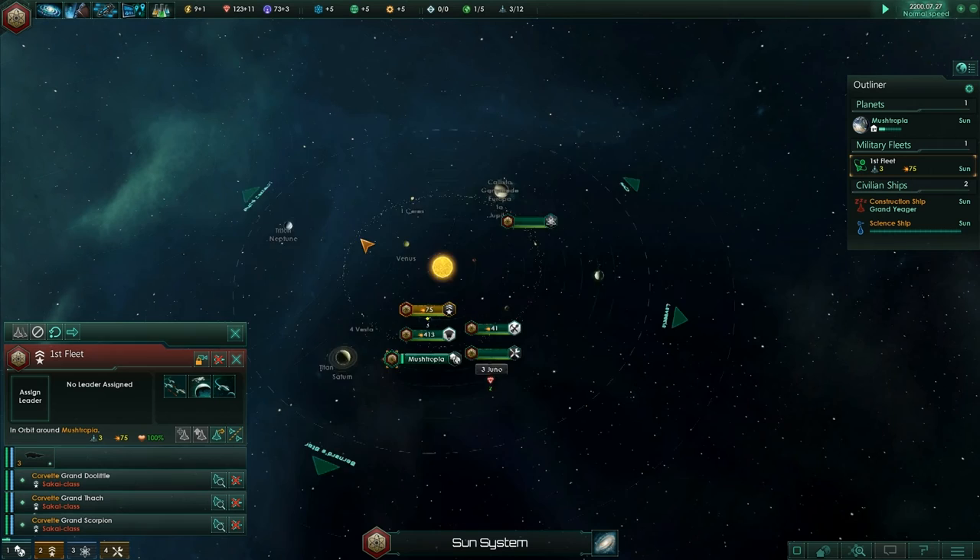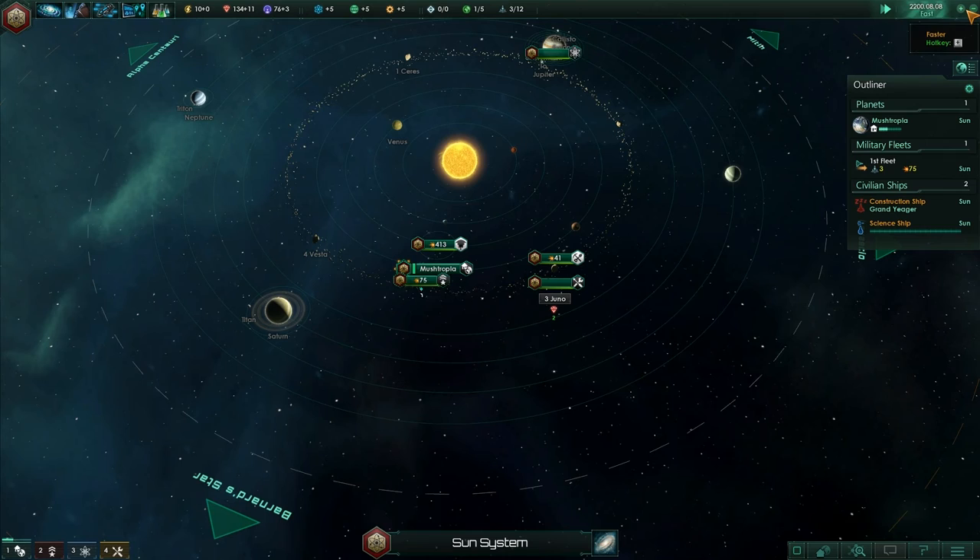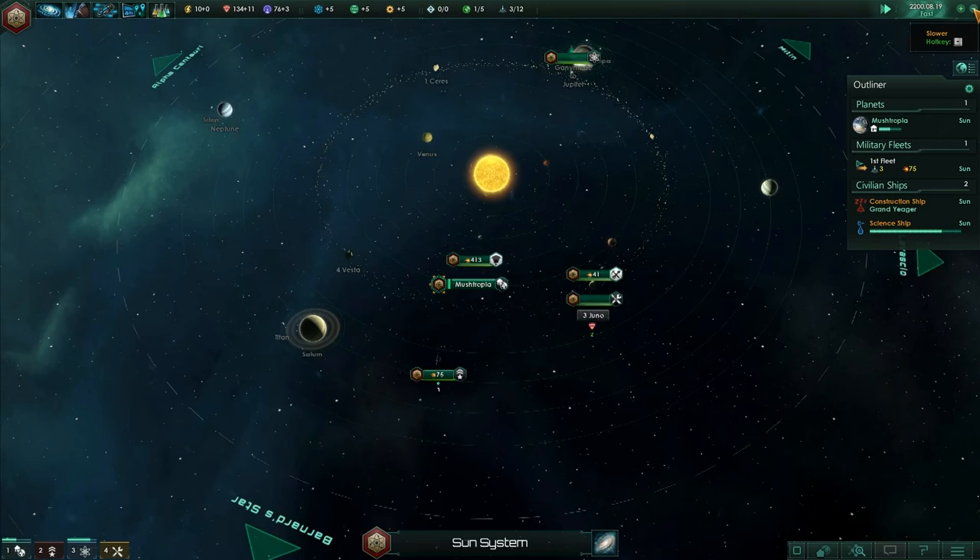Let's go into Alpha Centauri — that way we can see if there are any dangers there before we send our science ship through. In two hours of play last night I didn't actually get any combat for myself — I did see some combat, but we weren't involved in any.